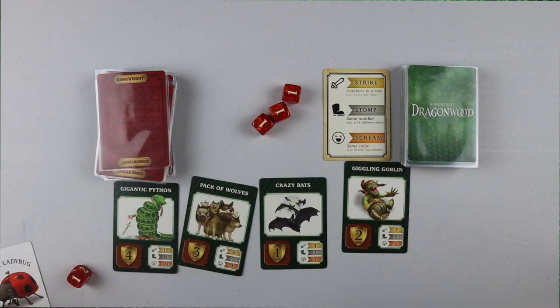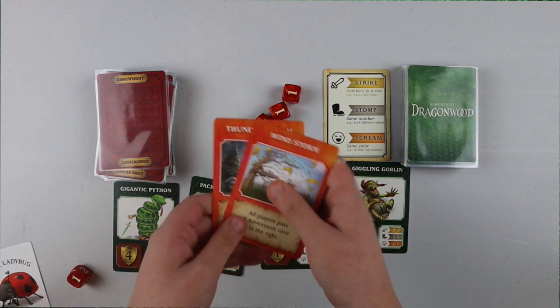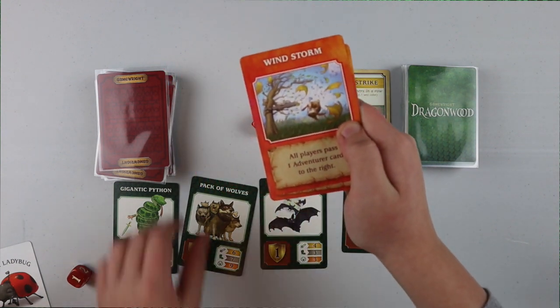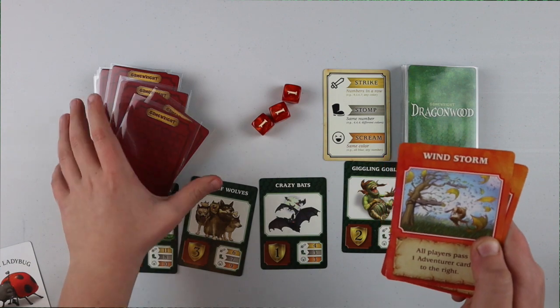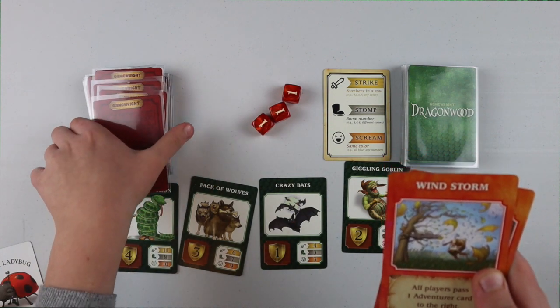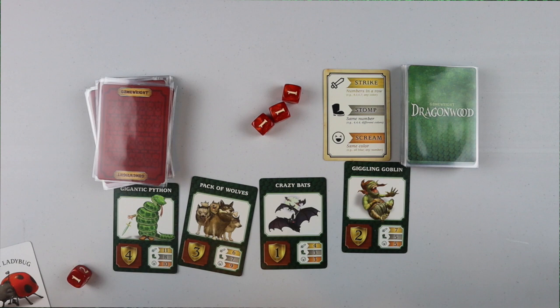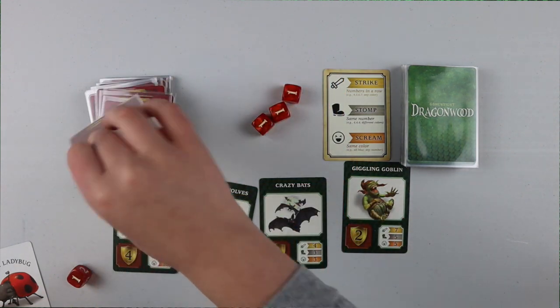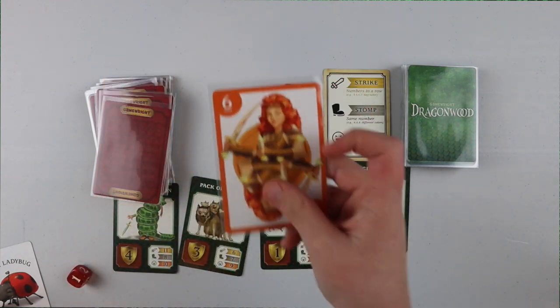There are also Event cards, and basically they make stuff happen in the game. Like Windstorm — all players pass one adventure card to the right, so the player to your right gives you one and you give someone one. Thunderstorm — all players must discard an adventure card. So if I had something in my deck, I'd have to discard it because of that event.